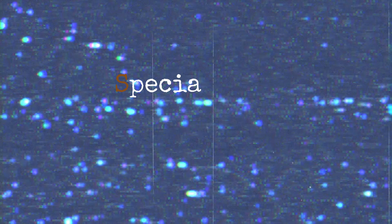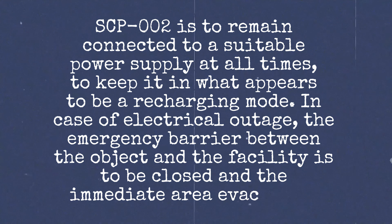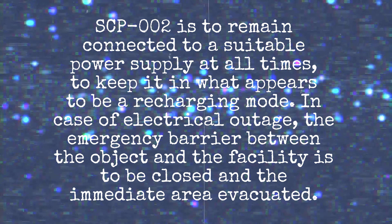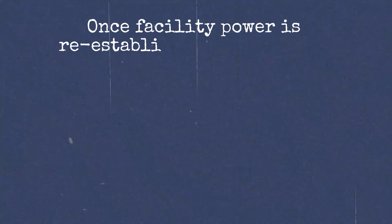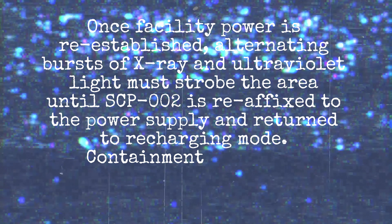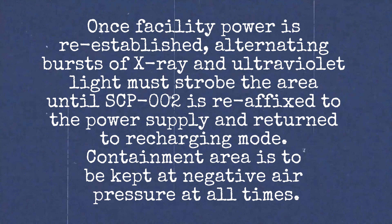Special containment procedure: SCP-002 is to remain connected to a suitable power supply at all times to keep it in what appears to be a recharging mode. In case of electrical outage, the emergency barrier between the object and the facility is to be closed and the immediate area evacuated. Once power is re-established, alternating bursts of X-ray and ultraviolet light must strobe the area until 002 is re-affixed to the power supply. Containment area is to be kept at negative air pressure at all times.